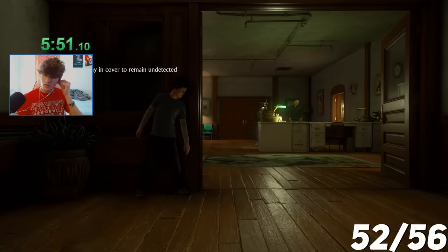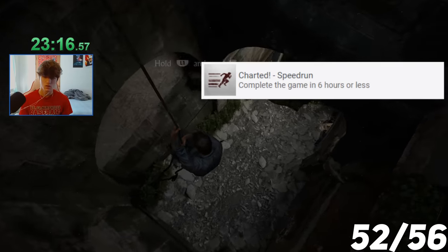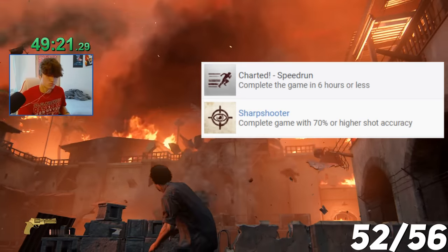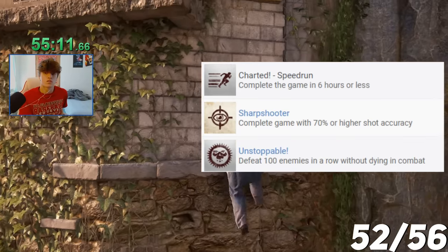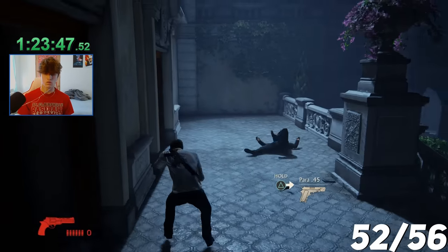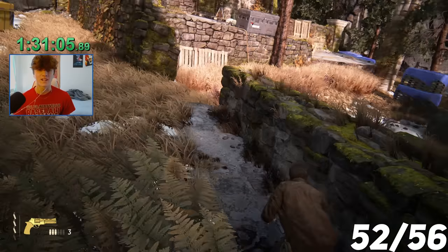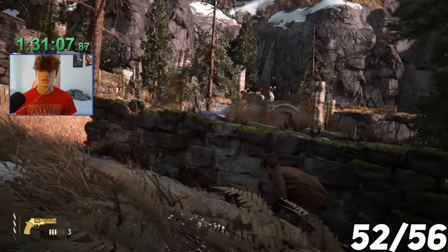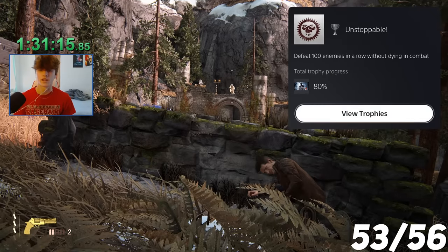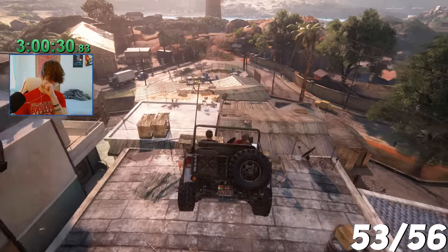We now have three trophies remaining: complete the game in under six hours, complete the game with 70% accuracy or better, and kill 100 enemies in a row without dying. I went for all three during the same speedrun playthrough. While in Chapter 8, I got my 100th kill in a row — Unstoppable: defeat 100 enemies in a row without dying in combat. After that trophy I kept progressing and felt really good about my time.